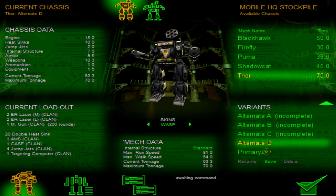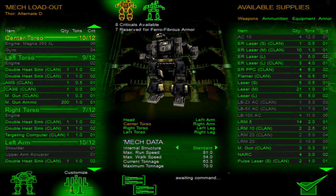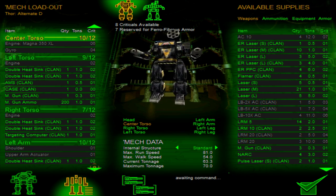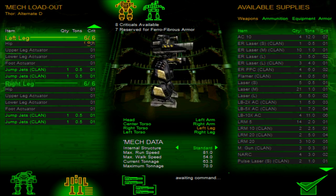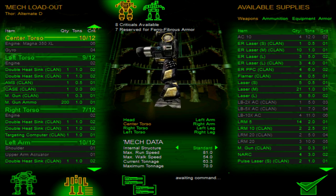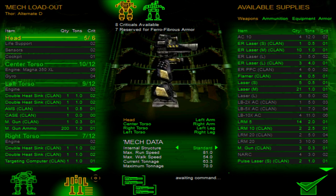It's the one I can actually complete. But if I go back to Primary 2, that was the one I actually made. I don't know why it likes to do that. But what does Primary D even mean? I have a targeting computer, machine guns, jump jets. What's a targeting computer even for? Why would you have a fucking targeting computer with machine guns?